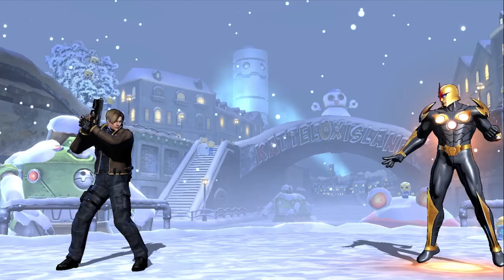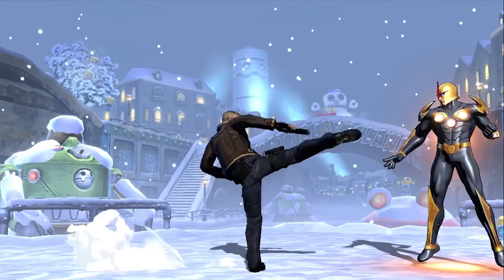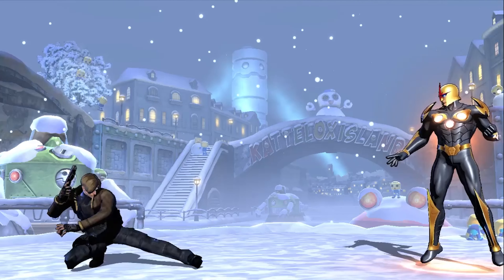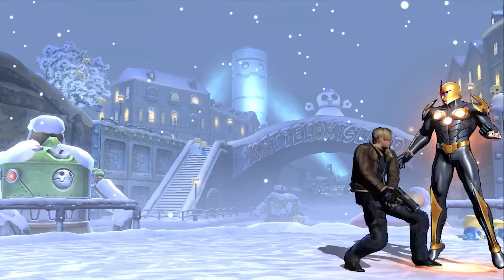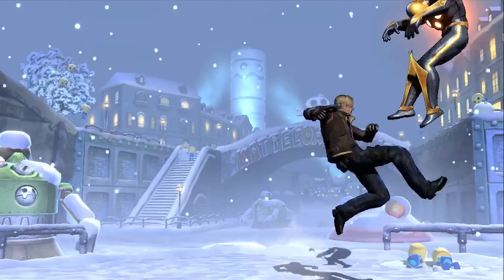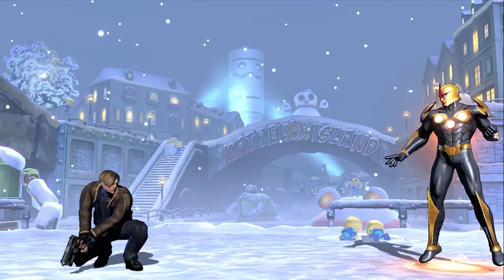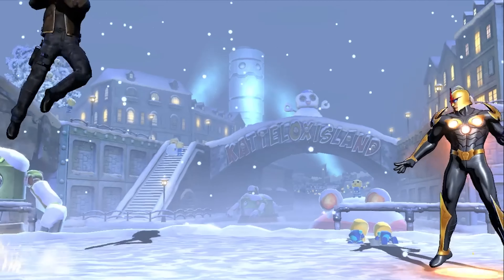Let's start by showing off the normals. Standing light, standing medium, heavy, and then the crouching ones: crouching light, medium, heavy, and then special. This looks like it was taken from C. Viper, and I believe you can also cancel things into that, which you'll see a bit later.